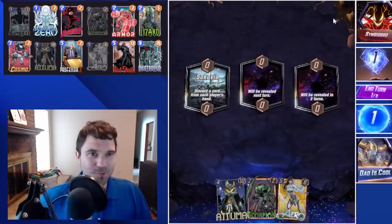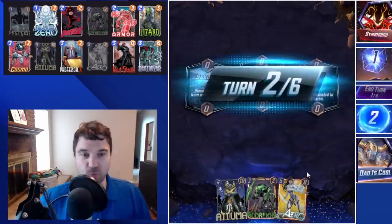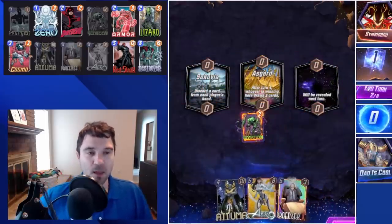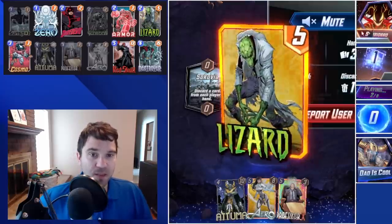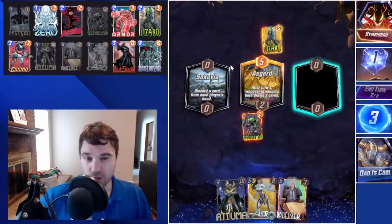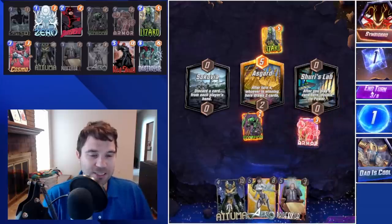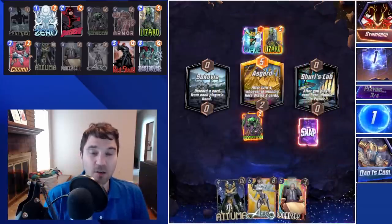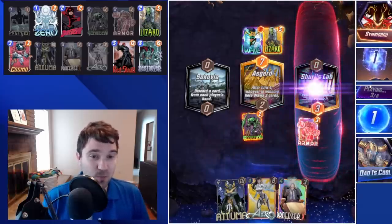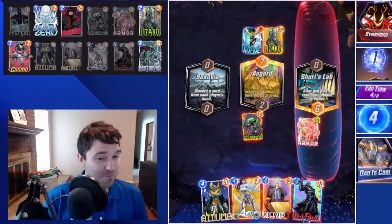First up we have Symbiobro. Sokovia discarded their Death, and it discarded our Sunspot, so we lose out on a little bit of early power soak. But they do lose a pretty big resource. Seeing Death, we have to think about potentially Death Wave, Galactus, or a version that runs Doctor Doom and Wave. The Wave coming up is kind of scary. By playing Armor into the right lane we're actually going to be able to grab initiative on this turn.